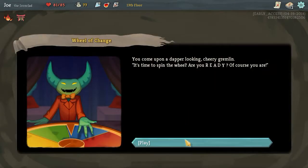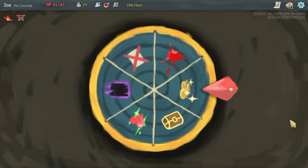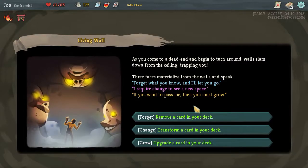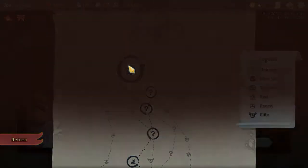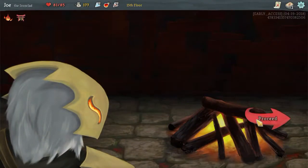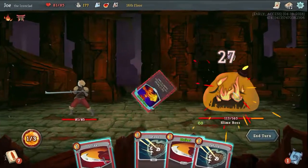Skip the merchant - can't afford anything with 77. Just gonna go ahead and hit you with my Searing Blow and Strike plus. I wanted to pop the strength potion. Damn it. I don't have a cleave - that's gonna be annoying as hell. Strength potion. Strike plus, regular strike, regular strike.